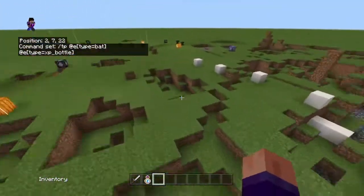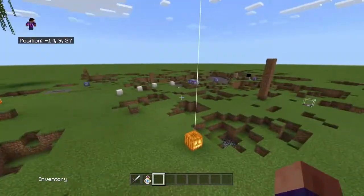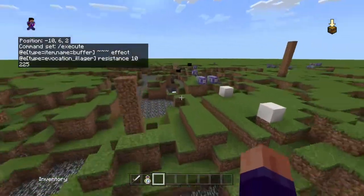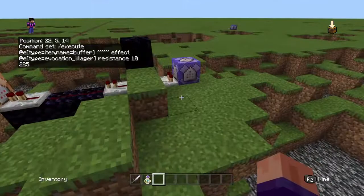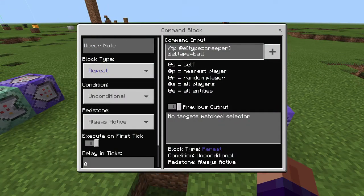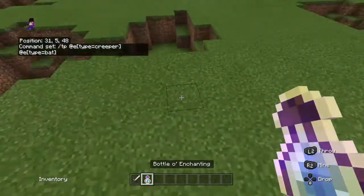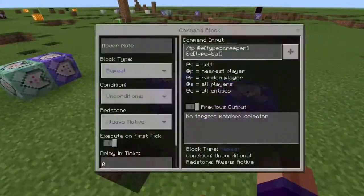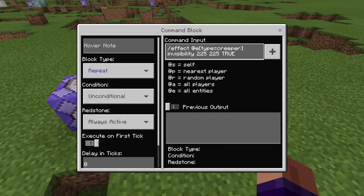What about the creeper? There's another command for that. This one is a repeat, always active: slash tp at e type equals creeper, at e type equals bat. So it teleports the creeper that was summoned over to the bat.